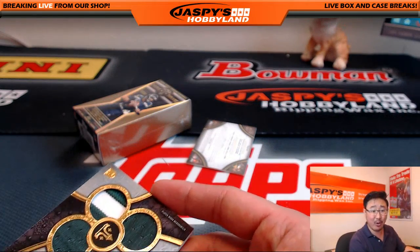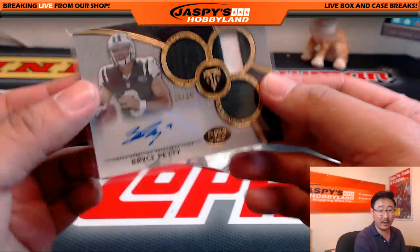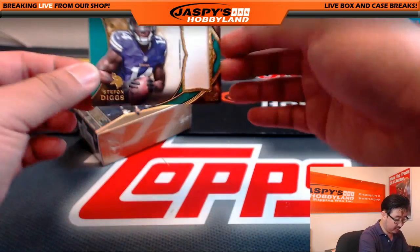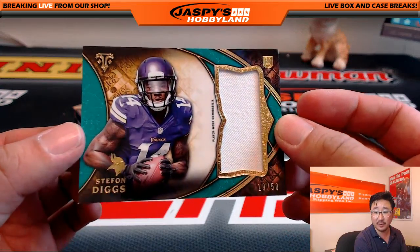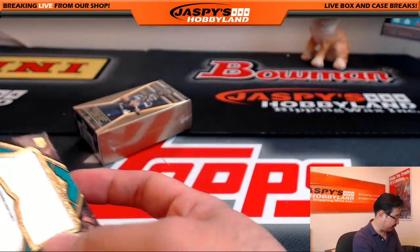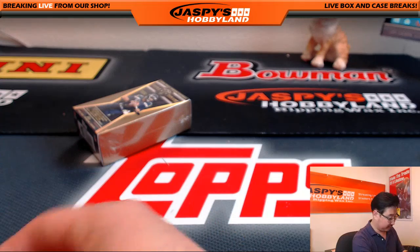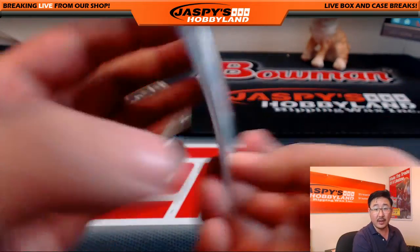Some Jets fans still holding out hope that Bryce Petty could be the starting quarterback. And you have a nice Stephon Diggs relic, 19 out of 50, who emerged very nicely as a wide receiver last year and could continue to progress, especially if Laquan Treadwell can progress as a rookie this year.